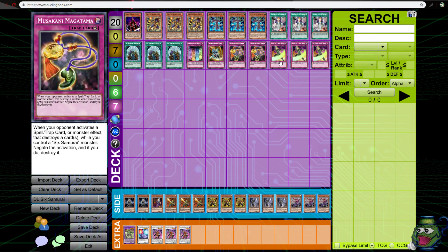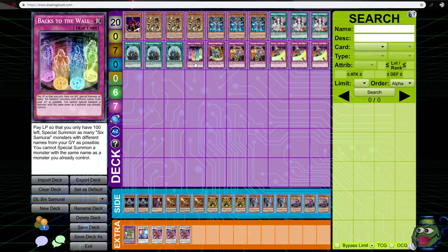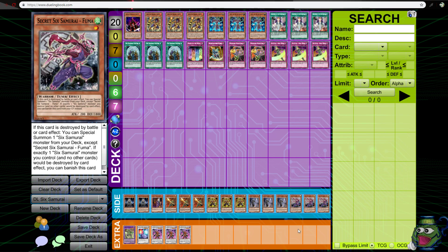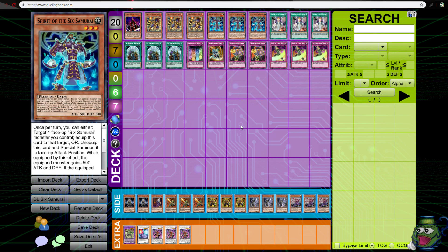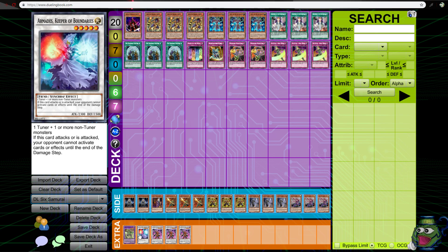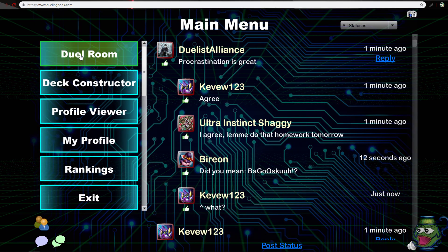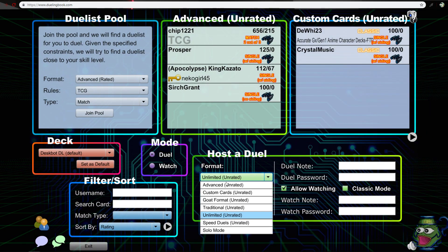This negates everything — it's just incredible. And this can revive a lot of good stuff. The side deck is a bunch of stuff I'll be testing in the future, but this is my current build and I'm finding a lot of success with it. The extra deck is three Shien, one Armedes, and just one Rehan. I don't think Rehan is that great but I'm still running it just in case.